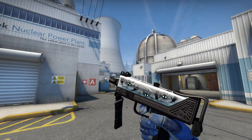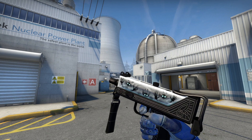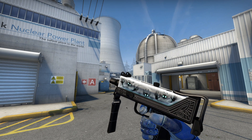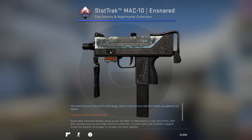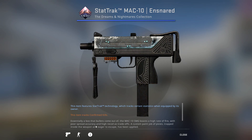Now what they missed the ball on was the battle-scarred version, because they could have done something really cool. You see the eyes are glowing — they glow bright blue, they're very creepy, they look sick. This right here is the number one battle-scarred MAC-10 Ensnared. It is StatTrak but it's not even the number one StatTrak, it's just the number one. You can see the eyes still glow and I think this could have been really cool if they made it so that the whole design disappeared and they just kept the eyes.